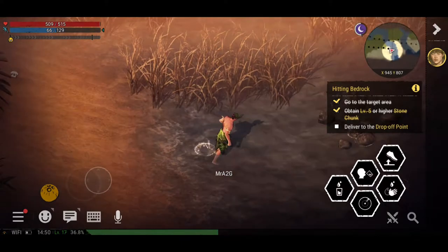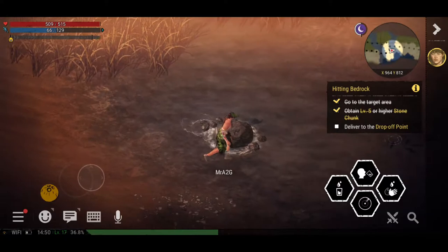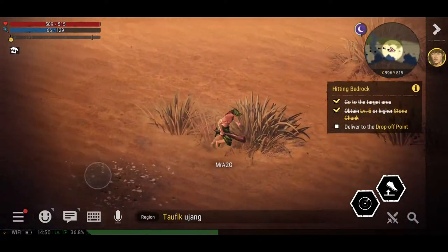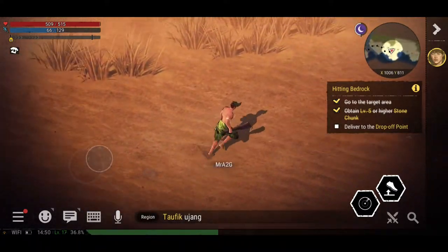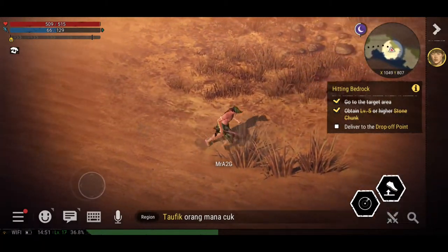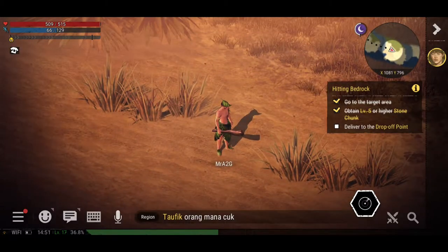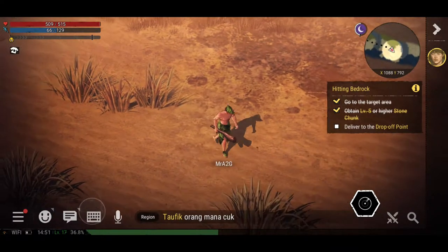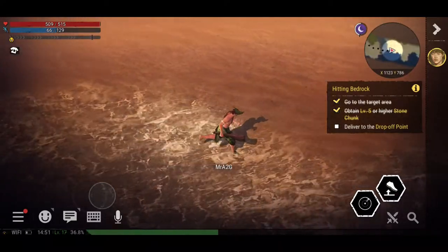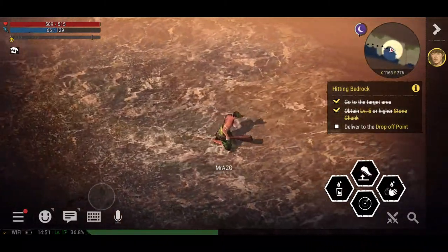We've got coconut here which I definitely want to take. I also want to work out mud deposits and how that works — apparently in this zone you can find mud, but I'm not sure exactly where. If you guys want to let me know in the comments, that'd be fantastic. The reason I want mud is it helps me create a farm so I can start crafting food and things like that.